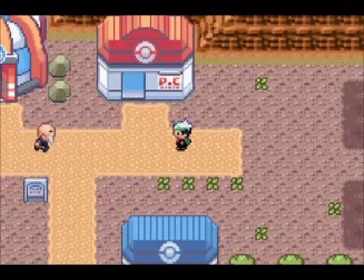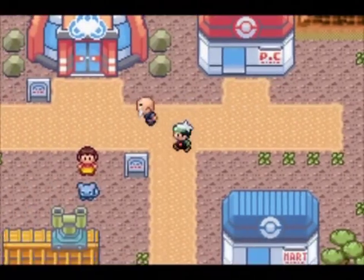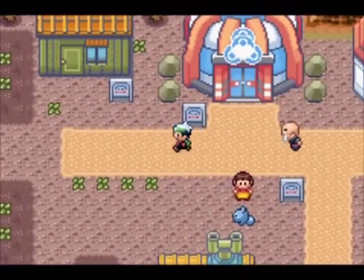Welcome back to this Pokémon Emerald walkthrough. In the last part we explored Fallarbor Town, and in this part we will go through Route 114 and explore Meteor Falls.